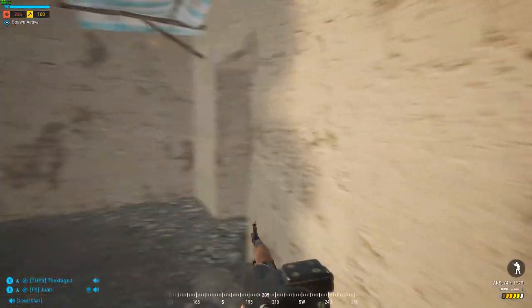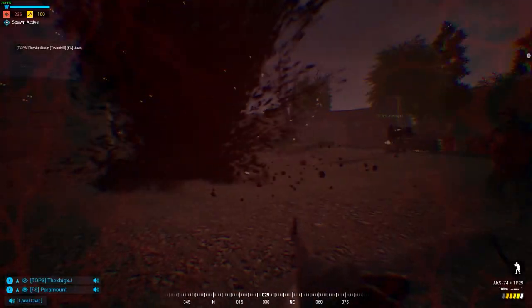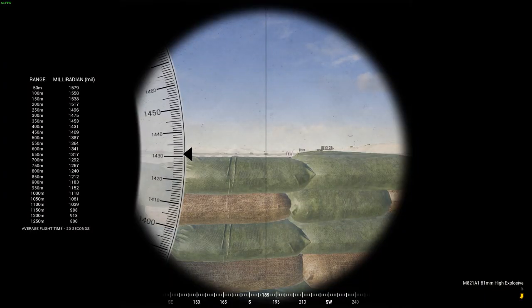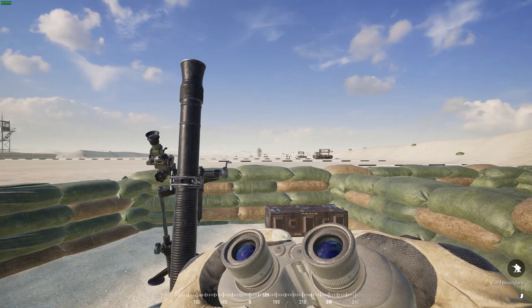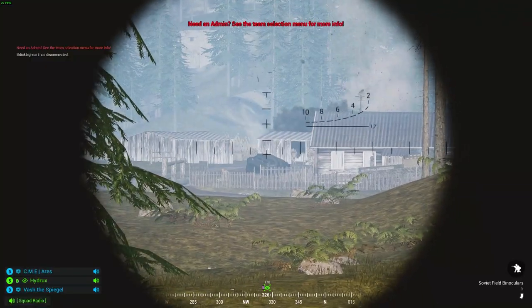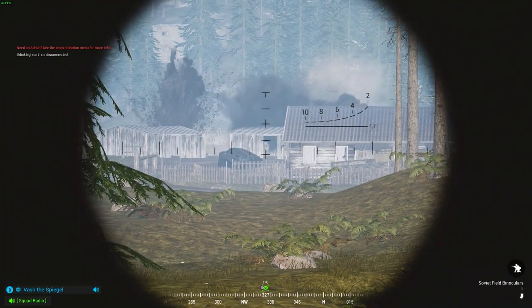So you're ready to start trying out the mortars, but you don't want to do it in an actual match because you feel like you're going to team kill somebody. You can always use the firing range, but it's pretty dull and boring just shooting at vehicles on a flat terrain 500 meters away. We all know that's never what you're going to be shooting at in a real match of Squad.